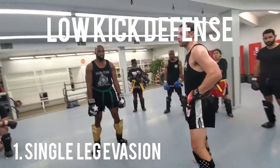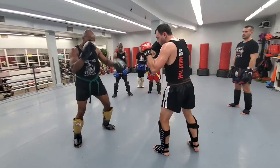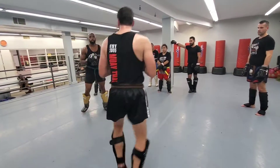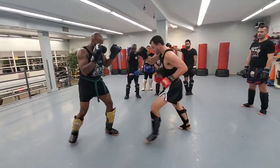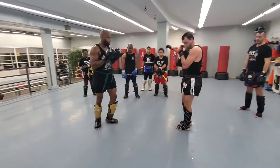Gasha throws the right leg outside kick. Joshua evades and comes back with his low kick, then two punches and a kick — boom boom boom. Then jab, cross, hook, and kick. Joshua does the same: throws a low kick, Gasha evades it, punches and kicks. You can do that too.